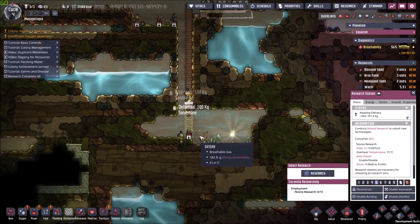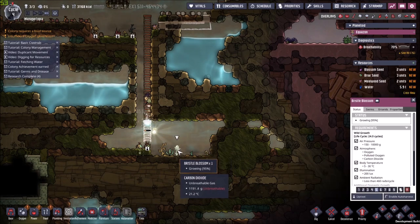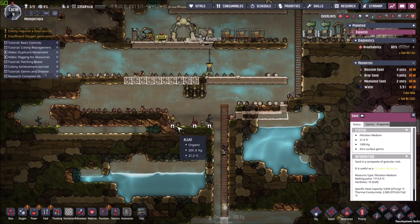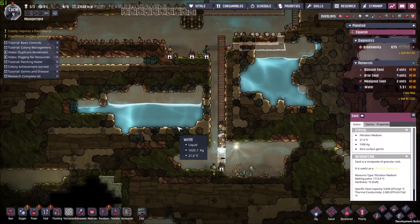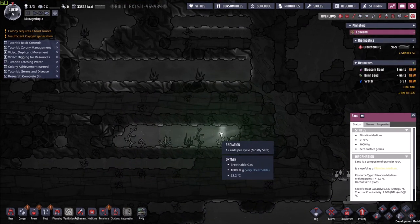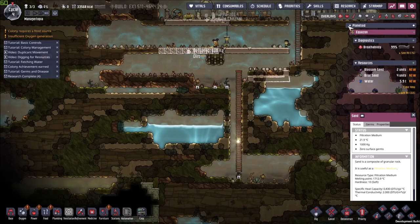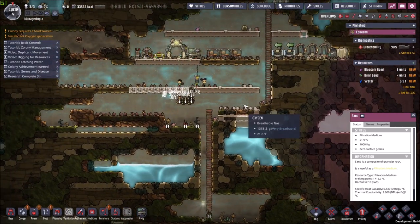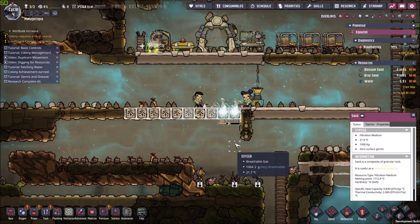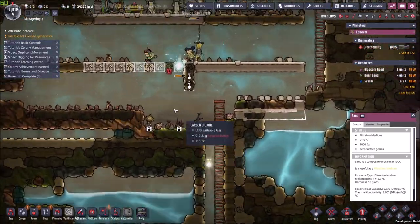Our carbon dioxide pit is looking mighty fine. We are going to release this shine bug from here, which means it's probably going to go away from these bristle blossoms — meaning they will never blossom. Oh well, we will have to make do. Now, one new mechanic is the radiation mechanic. Apparently there are things like the shine bugs that emit a little bit of radiation, and you actually need to harness this to do some future research. I am quite excited to work on that.